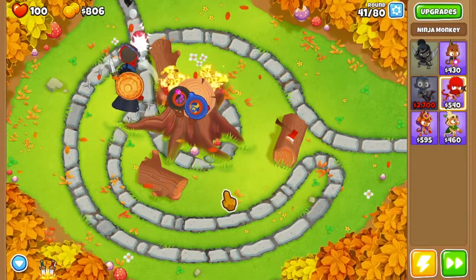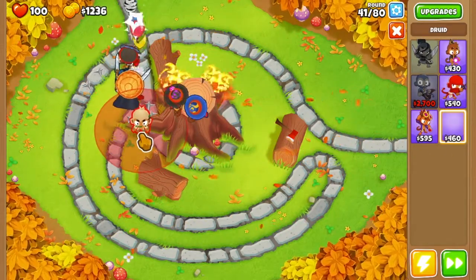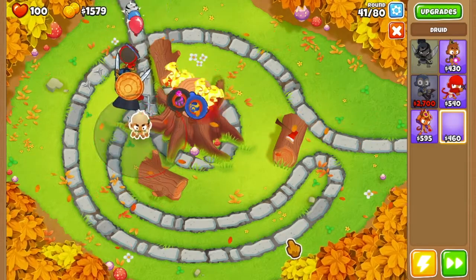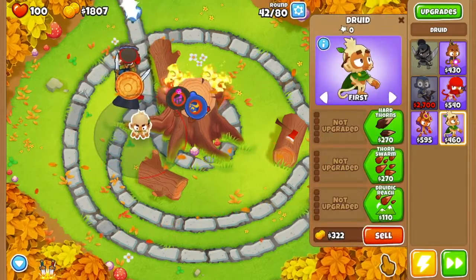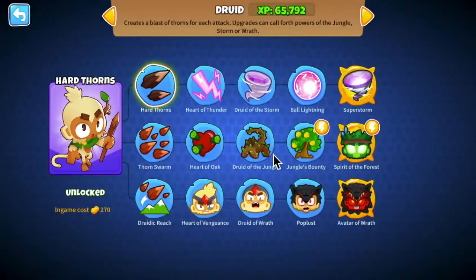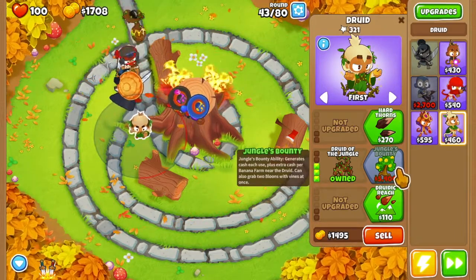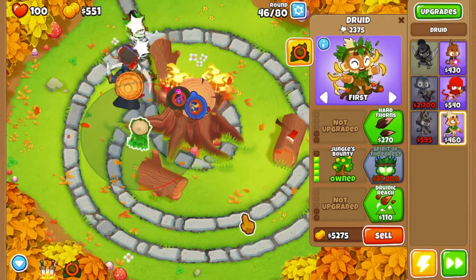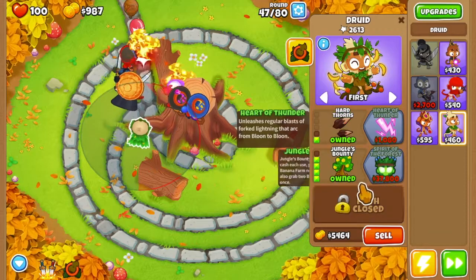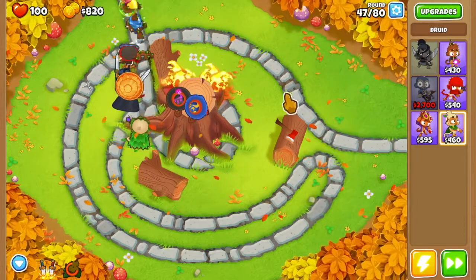Now we're going to start with our better money-making strategy. So we're going to put a Druid just here, under this tree leg. You don't have to be this precise. We're going to go middle path — get 4 on middle path. Those first 3 upgrades are pretty cheap, but this one's not as cheap. There we go, we've got General's Bounty now. And I actually think we're going to get Hard Thorns and Heart of the Thunder. So we're going to make it a 2-4-0 Druid by around round 47.